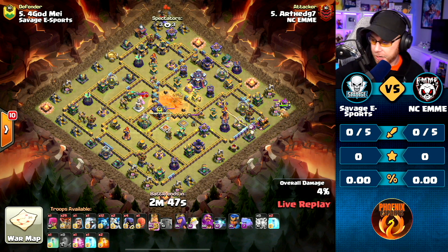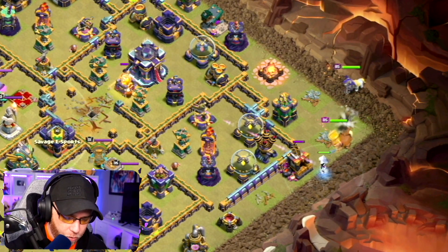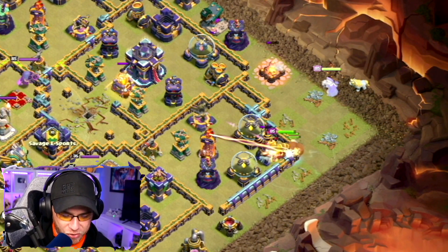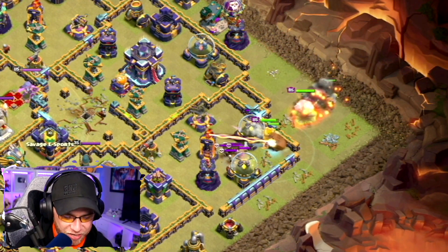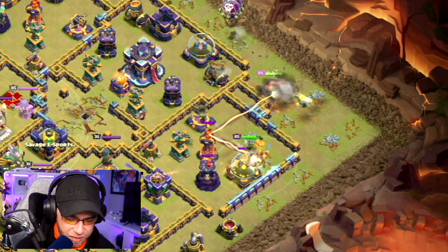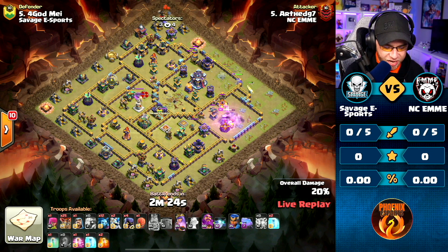Loon's coming in to take on a Cannon. King and Queen on the right with that Electro Titan going to funnel in, trying to take on that Multi-Target and Expo. Double Loon placement to take on the Archer Tower and Wizard Tower, trying to funnel to send the Queen into the Town Hall's compartment. King's in, ability taking out the Multi.